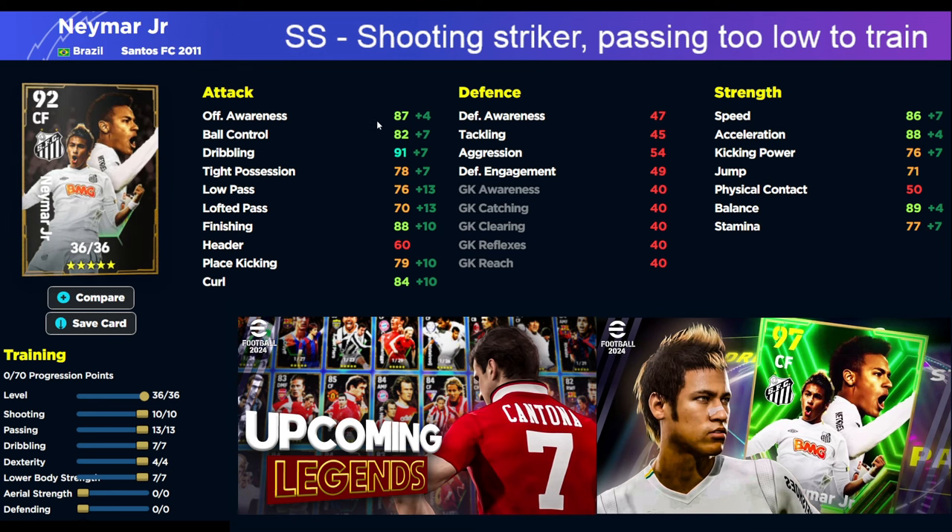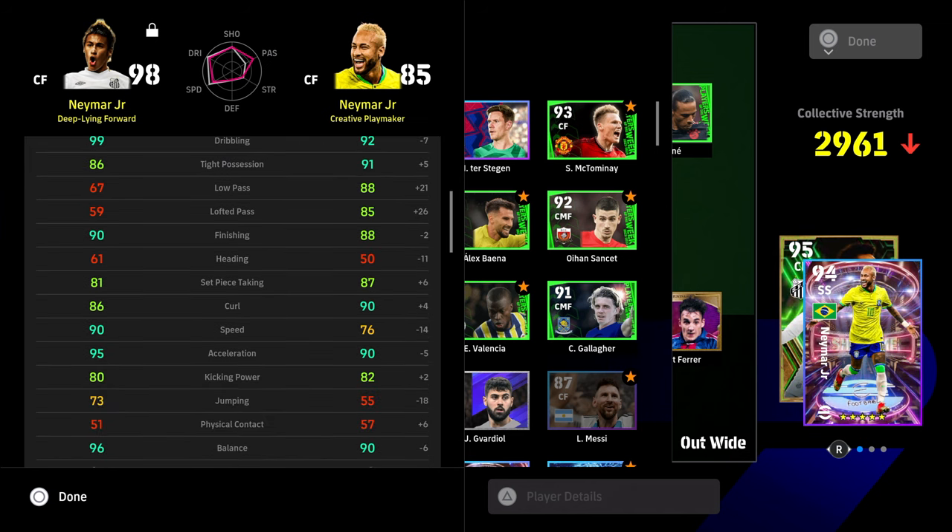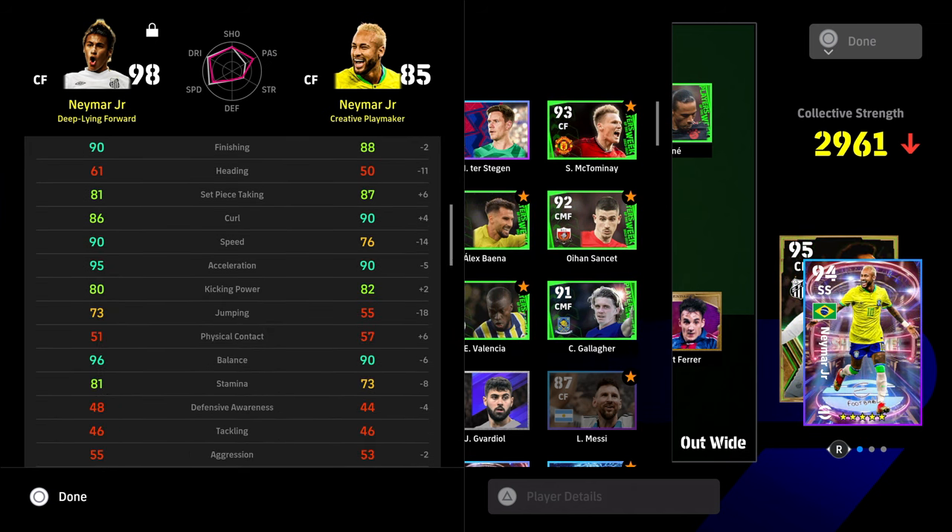When you look and compare this Neymar — the deep line forward — to the creative playmaker that we all got for free, these players just don't compare. Even the low pass: you're talking about 88 low pass for Neymar with the creative playmaker play style, but you've got low speed. So I definitely think that this Neymar is probably the ultimate version of your goal scoring threat, your pacey dribbler, a player that's able to pretty much do it all up in front of goal.